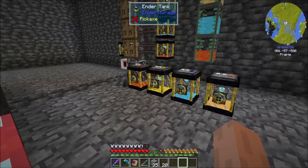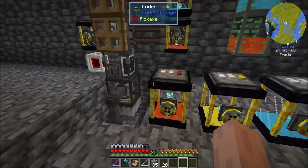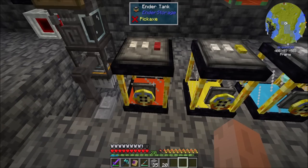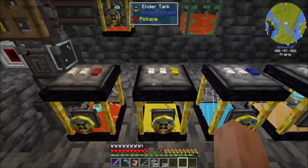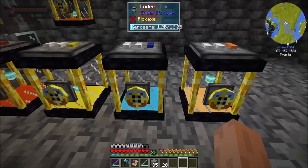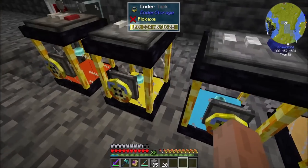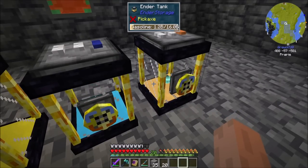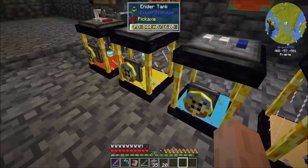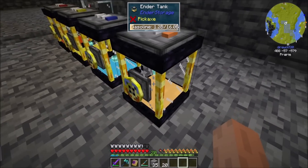Let's set that up. I've created some ender tanks that are going to be designated colors. We've got red for diesel, yellow for LPG, blue for kerosene, and then orange for gasoline — because I figured that was more of an orange. It's not Minecraft orange, but it's still more orange than the yellow one, right? This is very yellow, and this is a little bit less yellow.